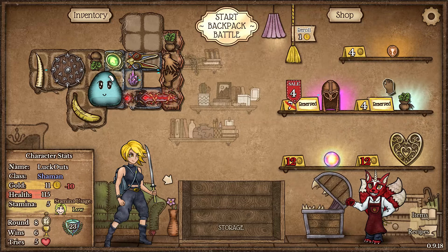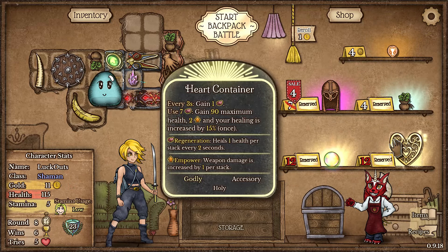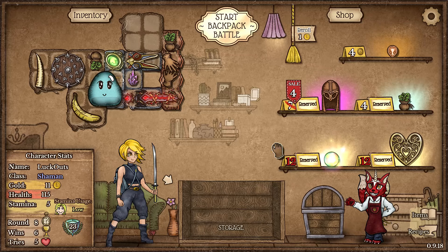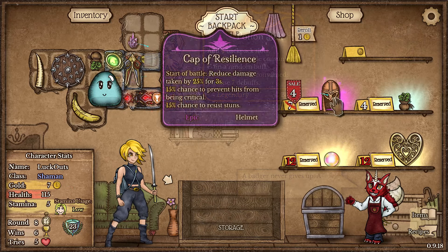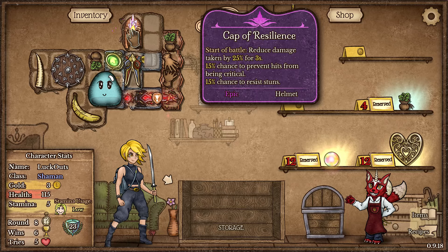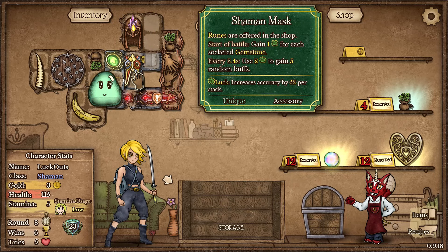We're going to rock Shaman Mask today, and we got the Badger Rune, which is amazing. Holy moly, we got a crazy shop - our container for that Vampirism, and a Prismatic Orb to get Vampirism from the very beginning. This is genuinely insane. First we're going to take the Badger Rune, then the Capsidans. That way we get two luck from the very beginning and can start getting those random buffs.